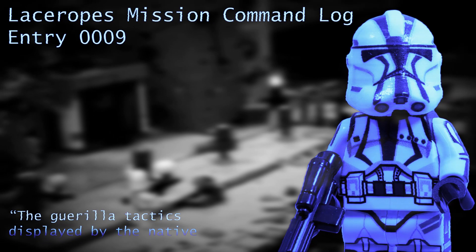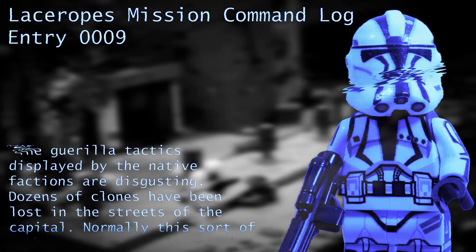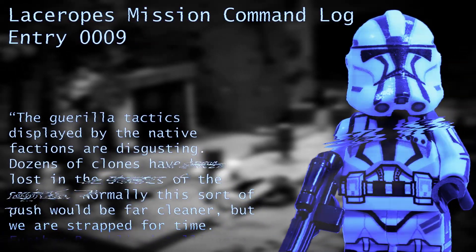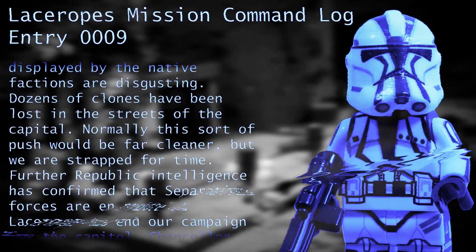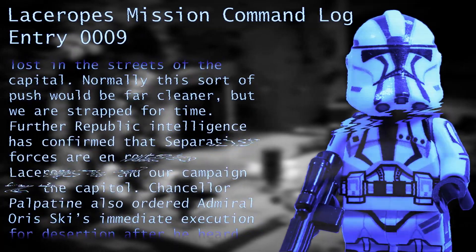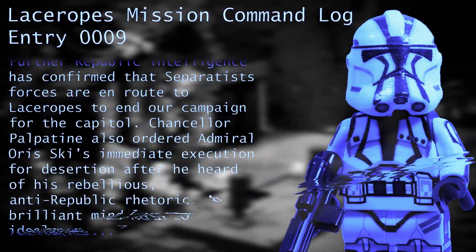Last Rose Mission Command Log, Entry 9. The guerrilla tactics displayed by the native factions are disgusting. Dozens of clones have been lost in the streets of the capital. Normally this sort of push would be far cleaner, but we are strapped for time. Further republic intelligence has confirmed that the separatist forces are en route to Last Rose to end her campaign for the capital.